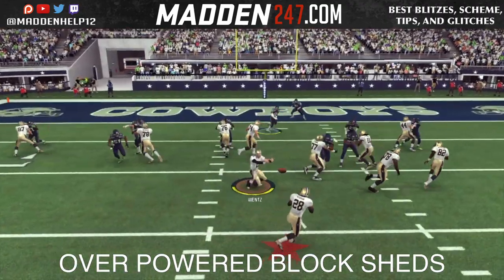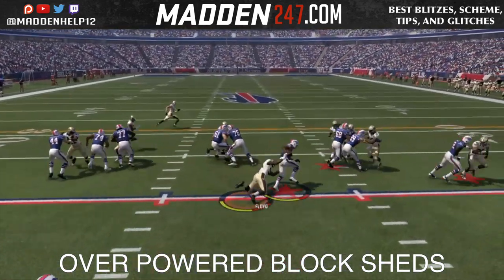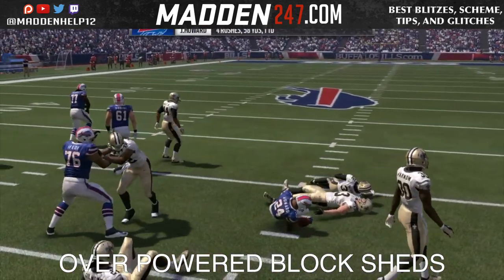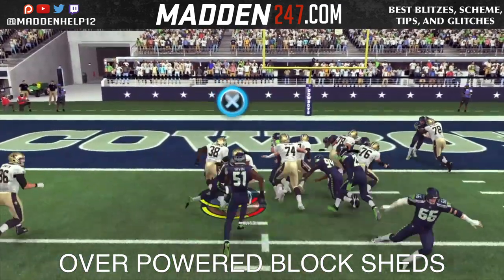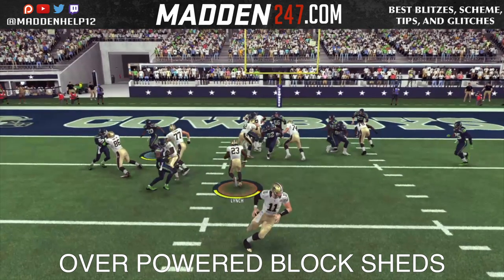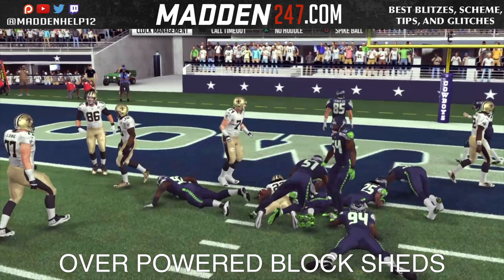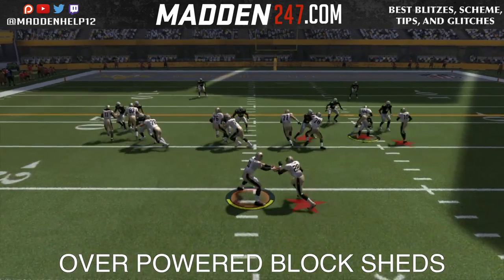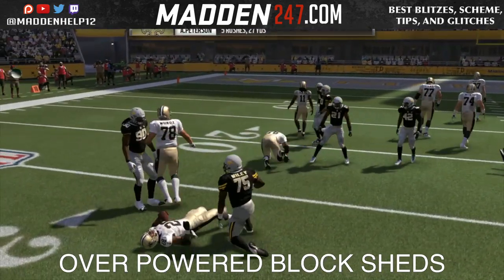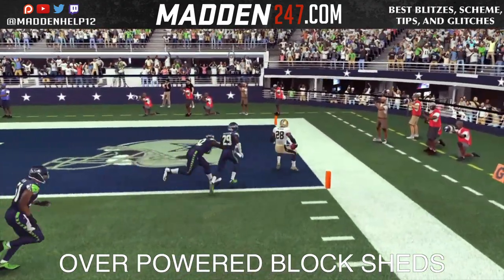I'm going to go back to it — 78 misses the block completely. Either they don't block, receivers do not block, and then the linemen always get block shed right off the snap. You see there again, instant block shed — should have been a wide open hole. Look at this hole open up between the fullback and the guard — that is an easy walk-in touchdown, but 74 gets instant block shed and is able to make the tackle, getting me down at the one yard line when that should have been an easy touchdown. So that block shed stuff needs to definitely be fixed. The double team gets up and makes a tackle — that happens so often in this year's game, and I'm sure a lot of people want that fixed. It's one of the biggest issues in running the ball this year because of the block sheds.